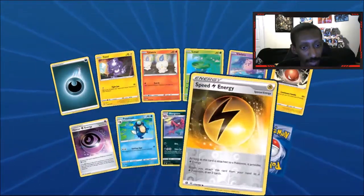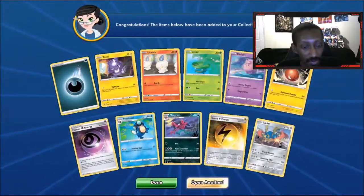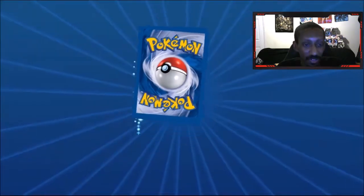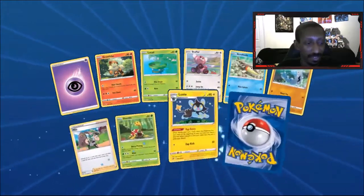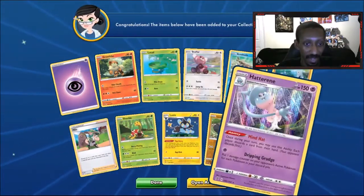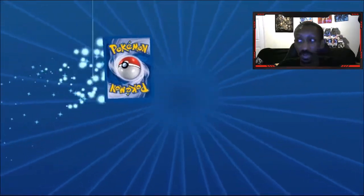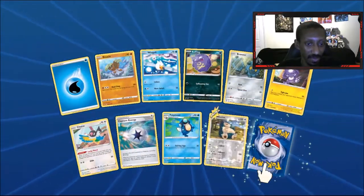We got a Hard Charm and Speed Energy — looking good. What we're looking for is those Dragapults and probably some full art trainers, because I have everything else I want. We got a Hatterene — Hatterene is actually not that bad, one of the cards I've been looking into.